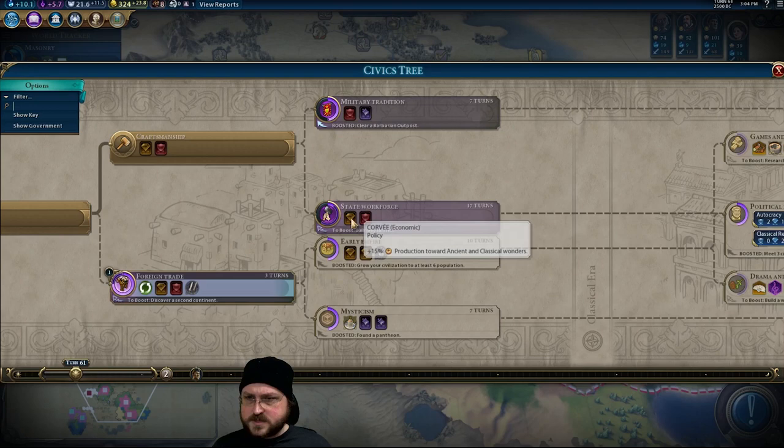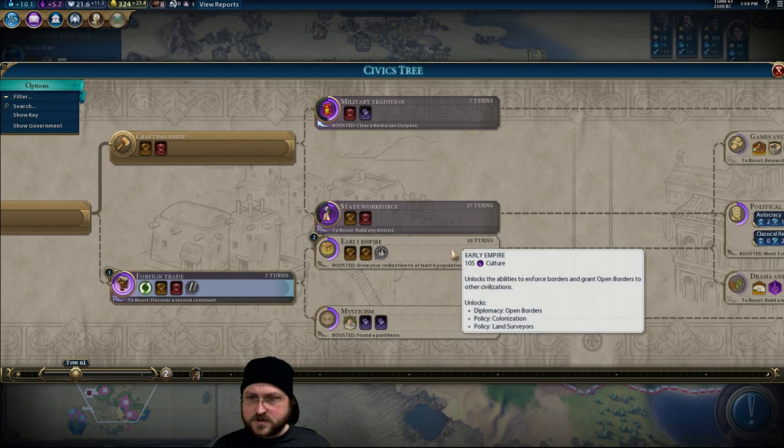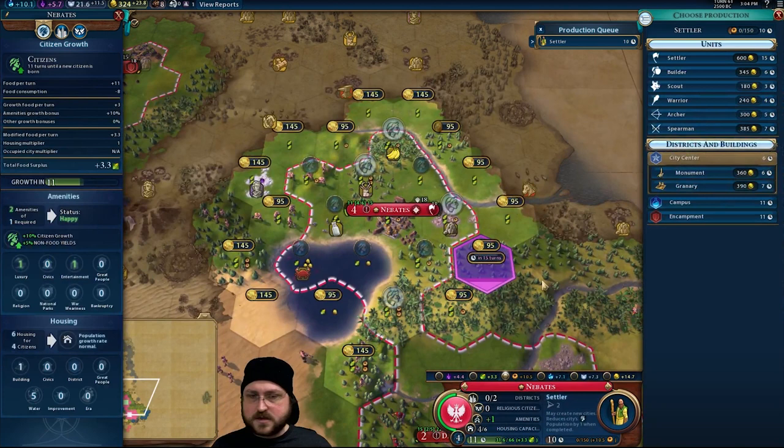When do we get the builder boost? Is that early empire? Early empire, which is after foreign trade — and we already have the boost there. Okay, so don't start building the settler yet. We're going to wait until we've got the discount.